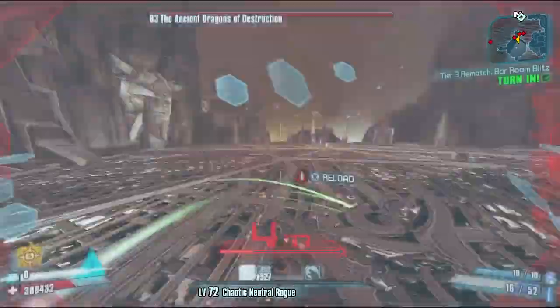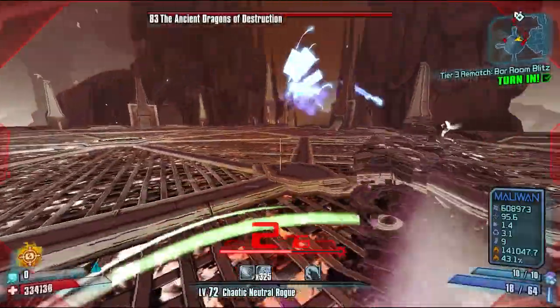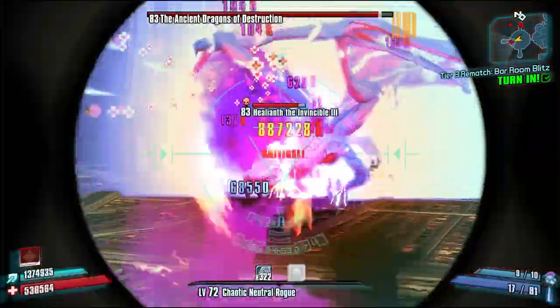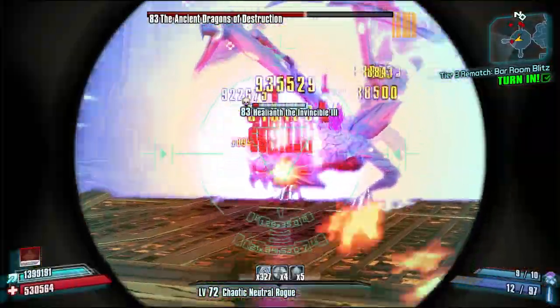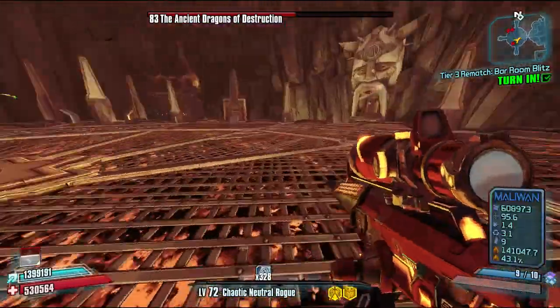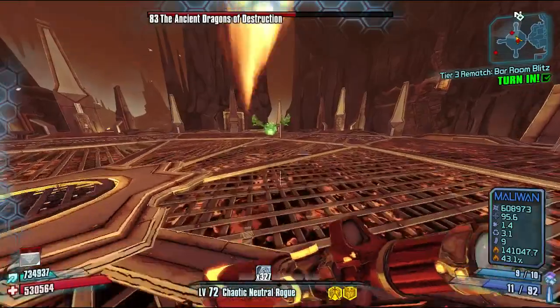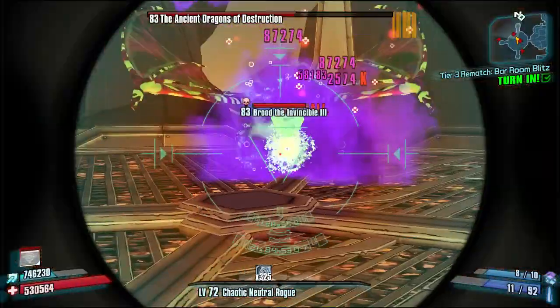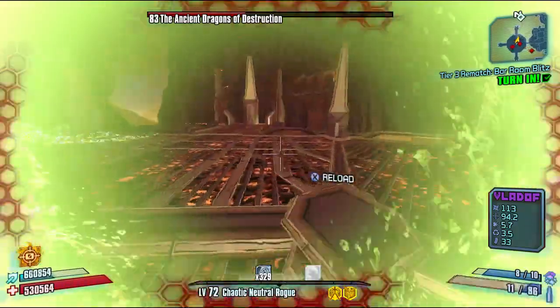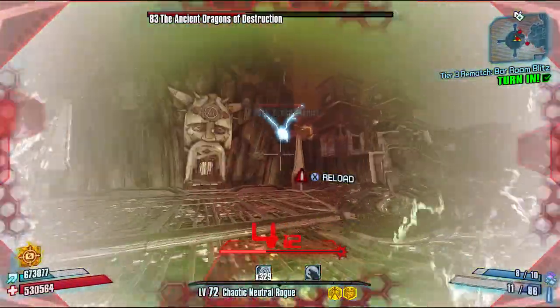I guess I also haven't done the Buffalo or Framington's Edge, but I think I've done most of them. Anyway, this sniper rifle includes transfusion trails if you get a critical hit. It doesn't work like most Moxie weapons where any damage you do heals you, but it only creates transfusion trails when you get critical hits.